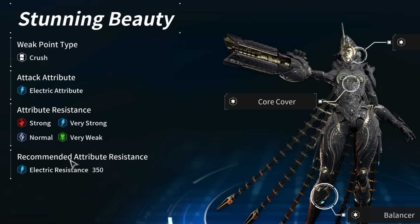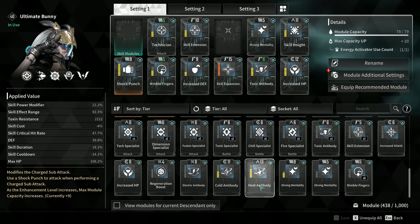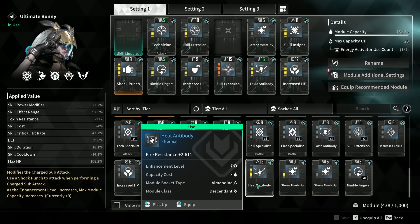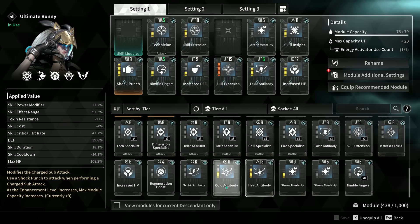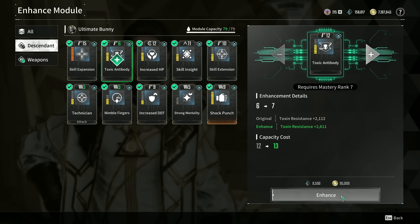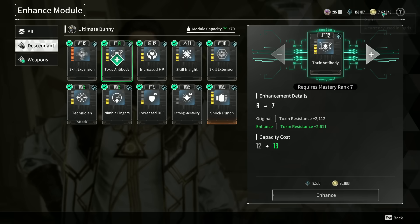Having more than one descendant is key in this game. The starting screen also shows recommended attribute resistance — for example, electric resistance 350. A lot of players don't pay attention to this. To address it, go to your modules and look under antibodies. You'll have cold antibody for chill, heat antibody for fire, electric antibody for electricity, and toxic antibody for toxic resistance. When fighting a boss, put in the recommended amount.